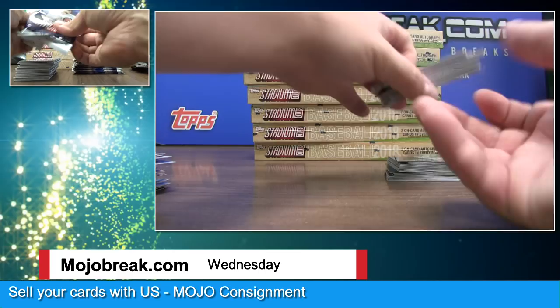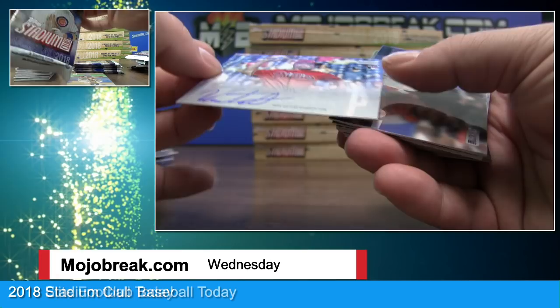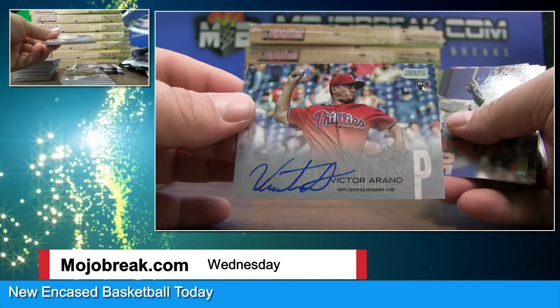It'd be great if they put the short prints backwards — I don't think they did, but we'll see. Jake Arietta, Tommy Pham, a red parallel, and an on-card auto of Victor Arano for the Phillies. He signed in a weird spot but I can't really blame him. Victor Arano going out to the Phillies — that is DK Vending with the Phillies.